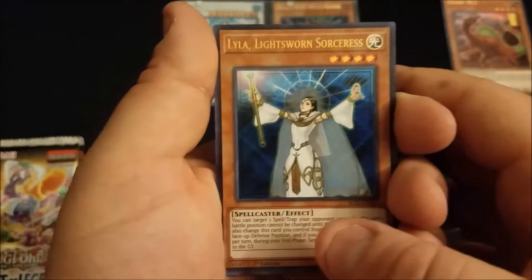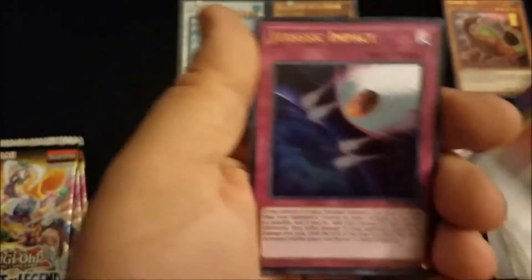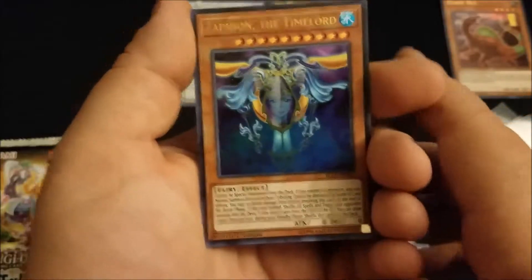We got a Lyla, Lightsworn Sorceress, Elemental HERO Nova Master, Jurassic Impact, and Zaphion the Timelord — that's the best Timelord there is. Does crazy things with the back row.